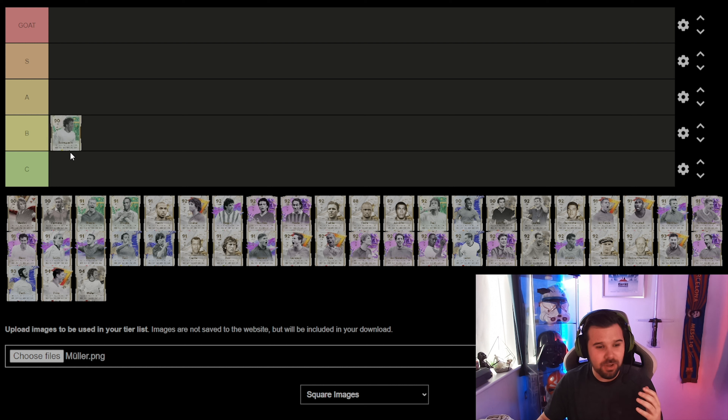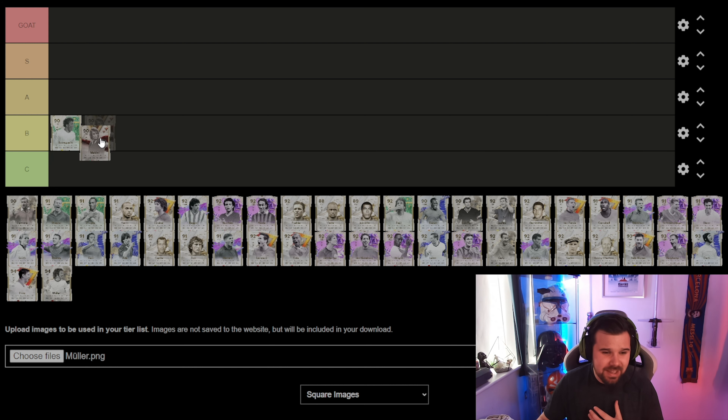Maldini goes for 480,000 coins — this is the 90-rated version, the lowest version. Yes, he has 87 pace or something like that, but he's got like 78 physical, and again just not for me, so I can't put him above B tier. Moving on to Eric Cantona's Thunderstruck card — I have recently got his Golazo card and I do really enjoy it. But Cantona hasn't got enough play styles; he's only got the one play style plus. I'm going to have to go another B tier.